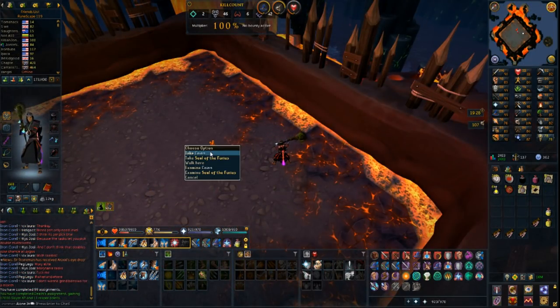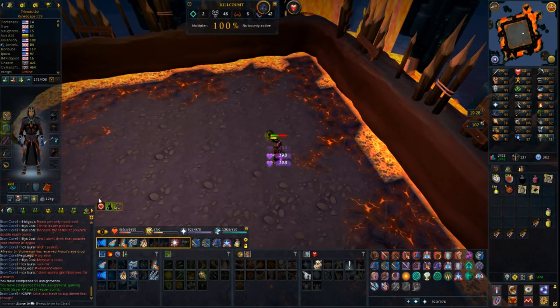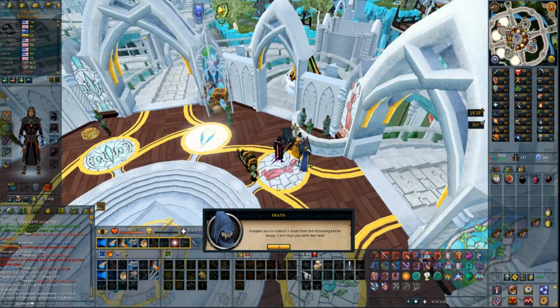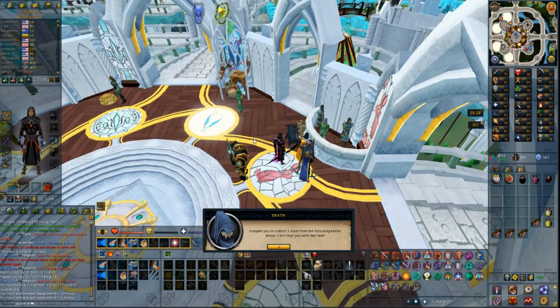I'm now going to do a Twin Fury reaper assignment and then after that keep killing some Vindicta. The Twin Fury is done for 13 reaper points. Let's check how many I have right now - 179, not too bad. A three-Araxor assignment, that's pretty good. I'll do that later, but for now I'm going to continue with some Vindicta.